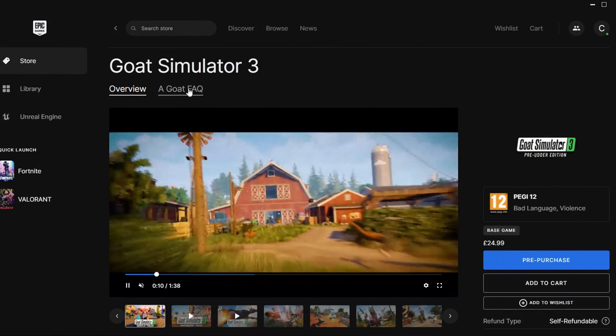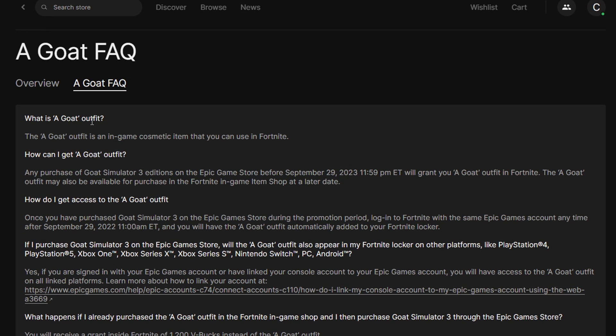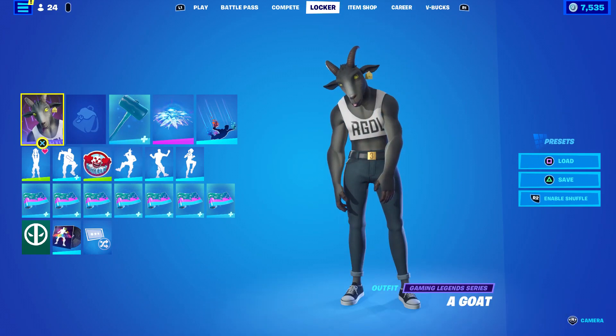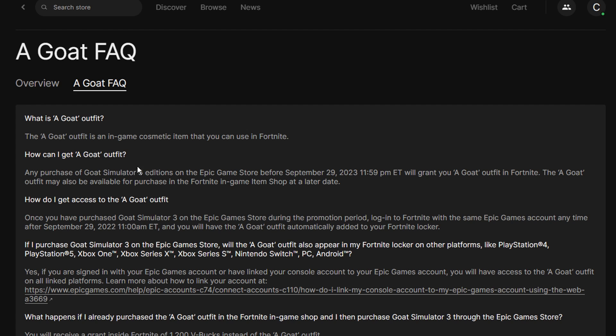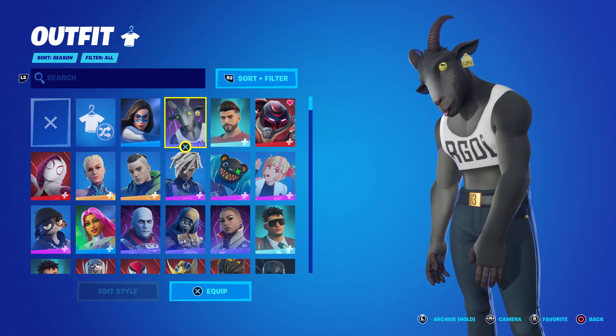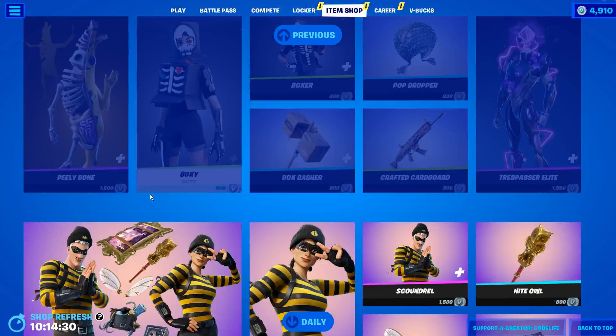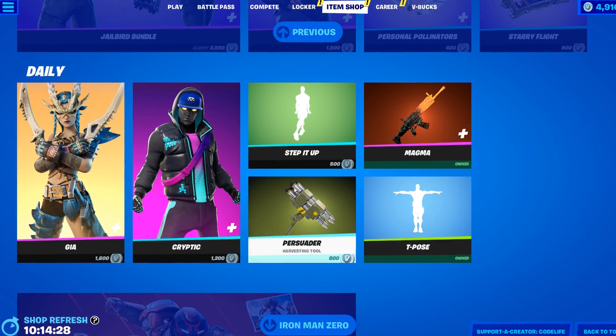And to confirm that, if we go into a Goat FAQ — which is referring to the skin — as you can see it's called 'A Goat'. It says: what is the A Goat outfit? It's an in-game cosmetic that you can use in Fortnite. How do I get the A Goat outfit? Any purchase — so that includes pre-purchase or just purchasing the game after pre-purchase — any edition of Goat Simulator 3 purchased on the Epic Game Store before September 29th, 2023 at 12pm ET will grant you the A Goat outfit in Fortnite. But if you do not want to purchase the game and still want the skin, it may become available to be purchased in the Fortnite item shop at a later date.